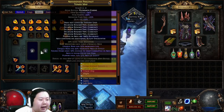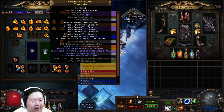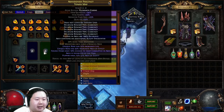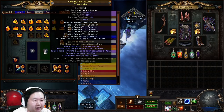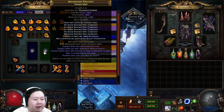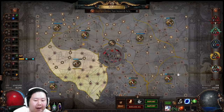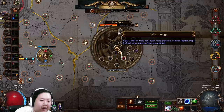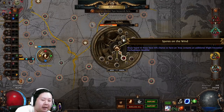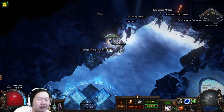T2 Tower MF-ing uses a T2 Tower map rolled with 35 quality, 'does not consume sextants', and 'areas contain additional blight encounter'. We also use currency delirium orbs and fractured nemesis. You can get the blight encounter mod by buying maps off trade or farming Lira Arthain — there's a node that gives maps a 10% chance to have an additional blight encounter, which is essentially free mob count.